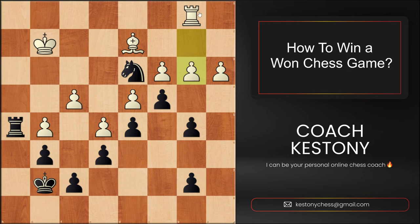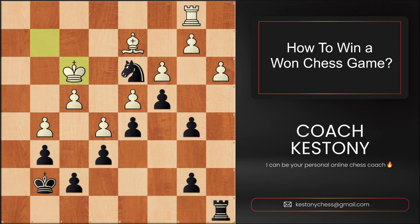So an imperative move for Black in this position is to play Rook to a8, which takes away White's option to create counterplay with b3, as we're attacking the pawn on a3.